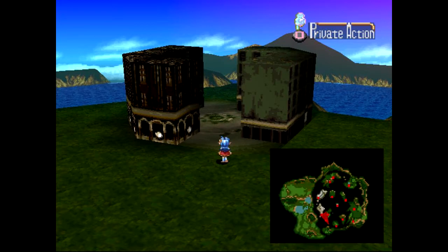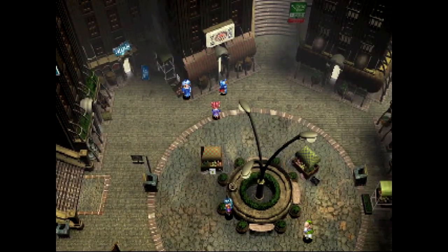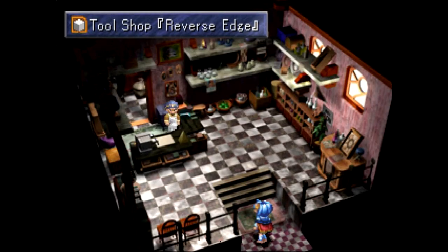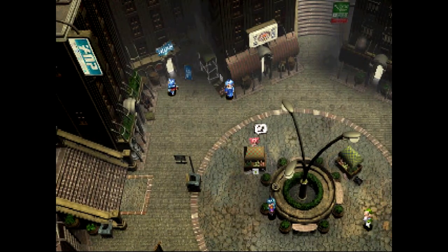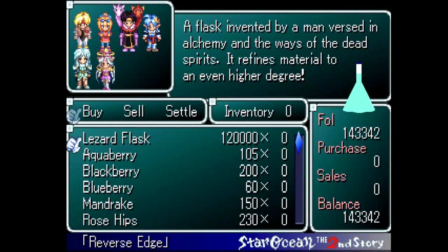We didn't really look around this town too much. You've actually seen pretty much the whole thing — it's mostly just that one civic building. But there's a weapon shop we didn't go to yet, so that's probably worth going to. This place is called a tool shop — 'Reverse Edge.' On this planet you'll find weapons in tool shops more often than you'd expect. Sometimes they have weapons. A lizard flask too.